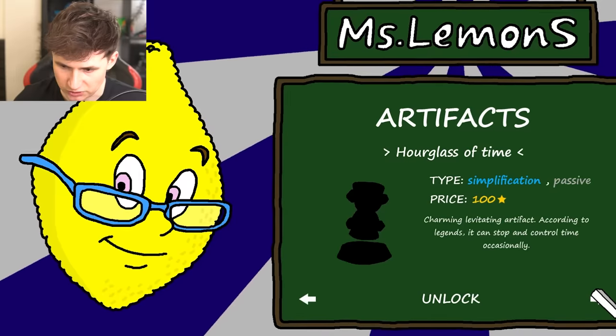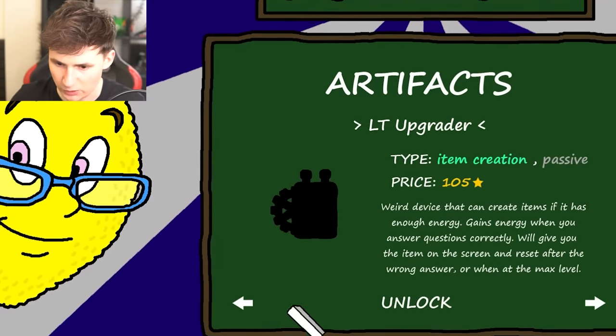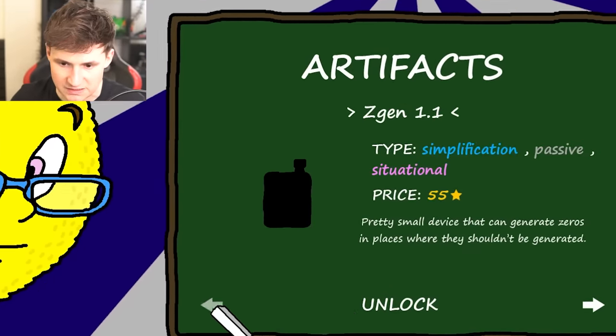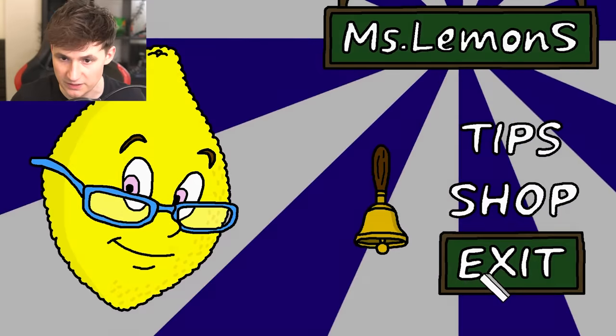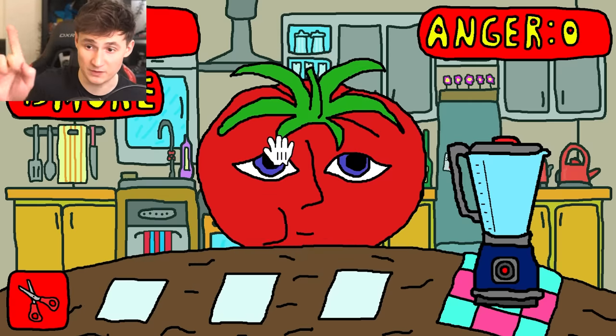We have 2000 stars so let's scroll all the way to the right and get the high-tech blender. While we're at it, let's get every item just in case. We're done here, so close the game. Welcome, Mr. Tomato! Before we kill him, we're gonna need to kill him, let's get him to 10 anger.